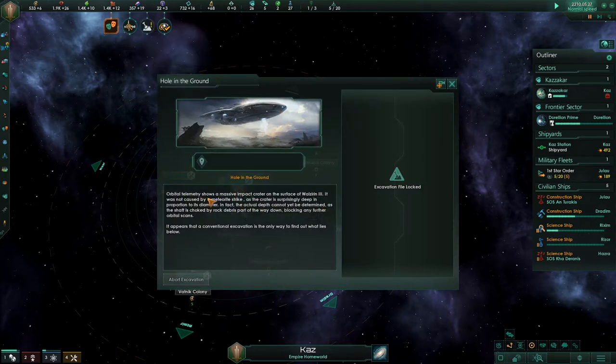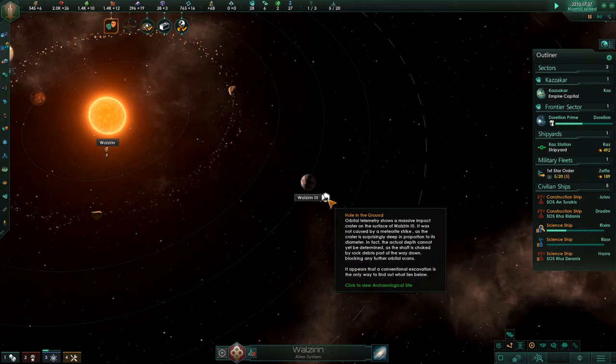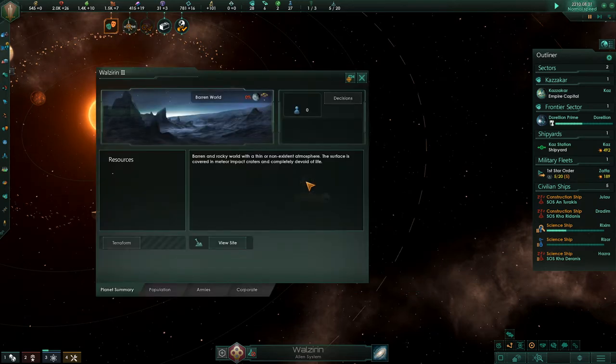Hole in the ground. Orbital telemetry shows a massive impact crater on the surface of Walzirin 3. It was not caused by a meteor strike, as the crater is surprisingly deep in proportion to its diameter. The actual depth could not yet be determined as the shaft is choked by rock debris part of the way down, blocking any further orbital scans. How do you know it's an impact crater and not like a dug hole or drilled thing? Anyway, it appears that a conventional excavation is the only way to find out what lies below.